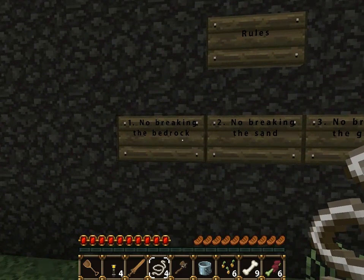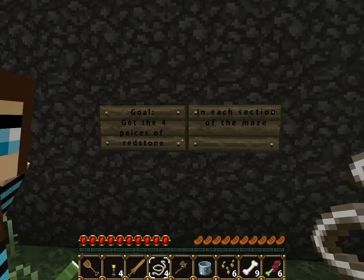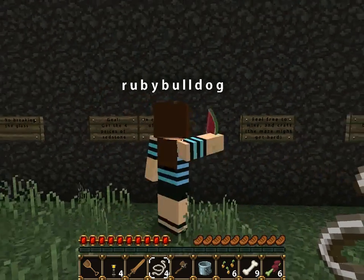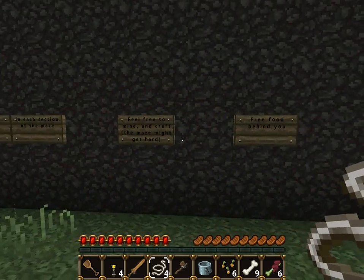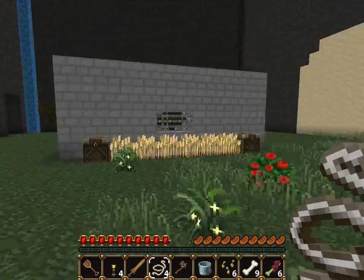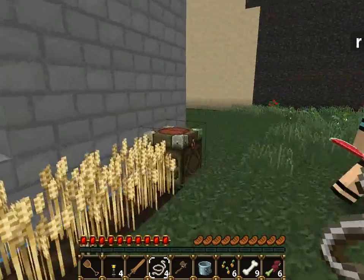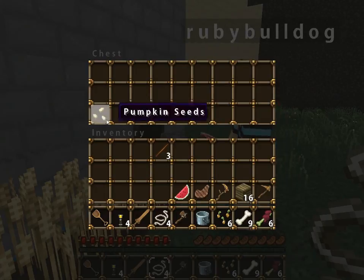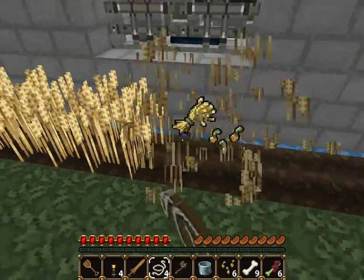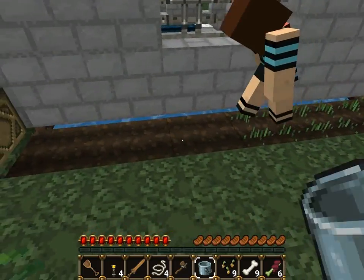Rules: no breaking the bedrock, no breaking the sand, no breaking glass — well, we broke that, but you know. Get the four pieces of redstone in each section of the maze. Feel free to mine and craft. Free food behind you — sweet! We got meat, things, and plants. That's good.